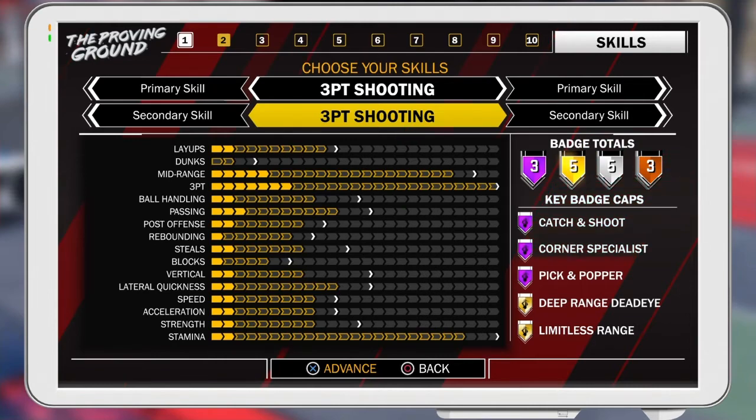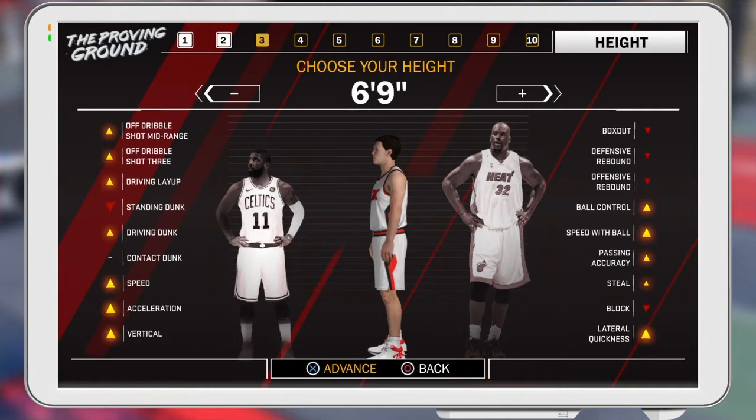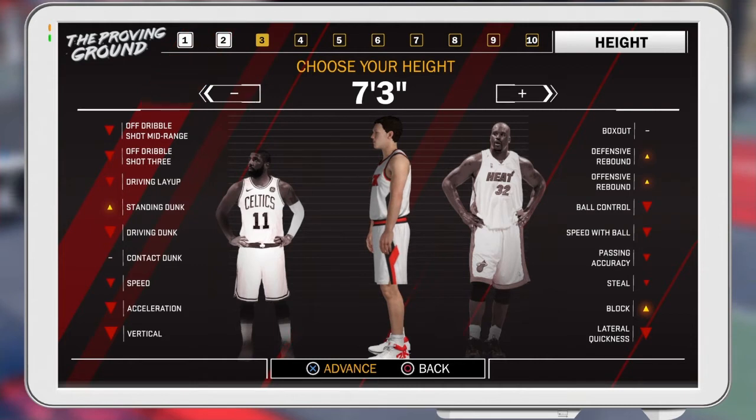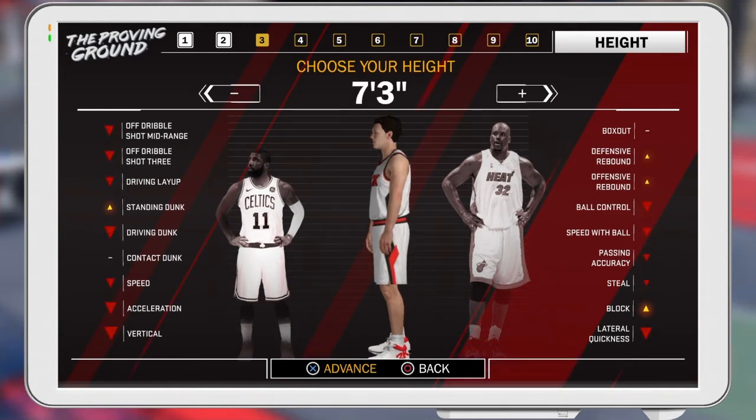Your height — tons of people want to make it seven foot or lower, but you want to make a seven-three so he can get boards. You're not just going to be an offensive player standing at the three-point line — you're going to have to do a little bit of defense as well, staying in the paint, so you can get box outs, blocks, all that type of stuff.